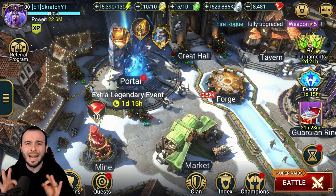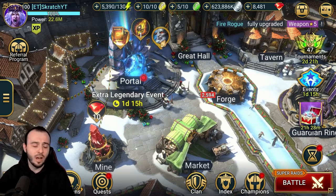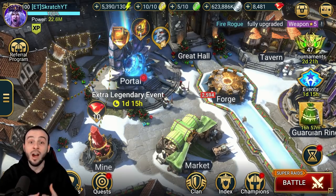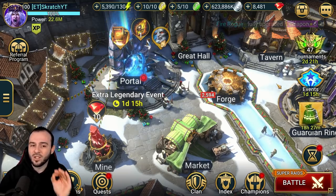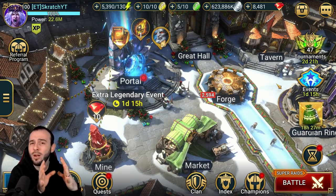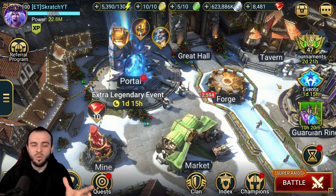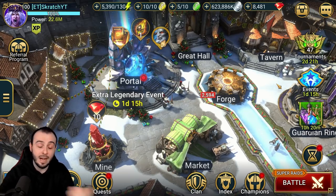In today's video guys, we're gonna talk about the top 10 best damage dealers for the Hydra Clan Boss, regardless if they are AoE nukers, single target nukers, enemy max HP hitters, or they have some super mega giga skill like Geomancer, Ninja, or Thranda. I'm gonna explain why these champions are so good for your team and show you at the end some screenshots with damage from pretty much every single one of them.